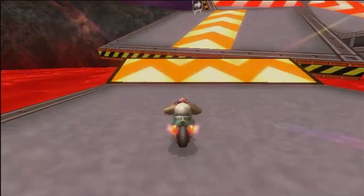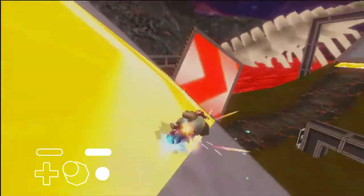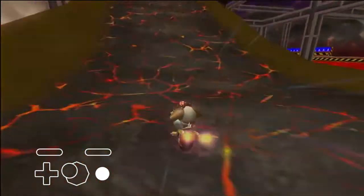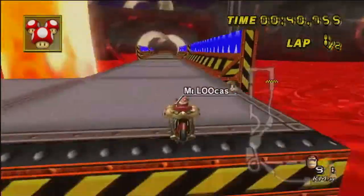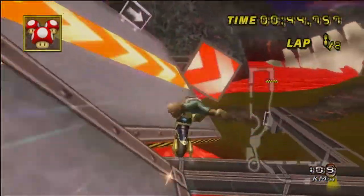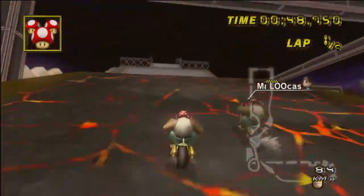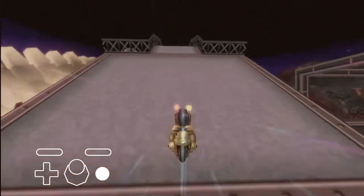This next section has many different routes and strats. The normal route consists of drifting off these panels and hitting every boost, then tricking off the last panel. As you can see from this comparison, taking the turn tighter and skipping the boost panels is around the same as hitting all the boost panels. However, getting all the boost panels is better in the case of there being a shock. So this is the method I recommend.